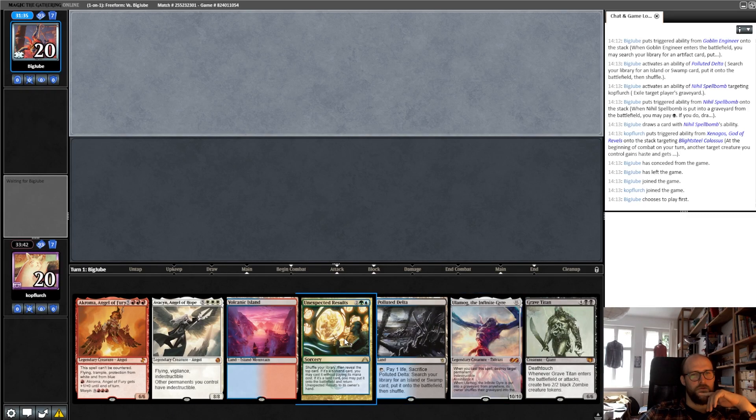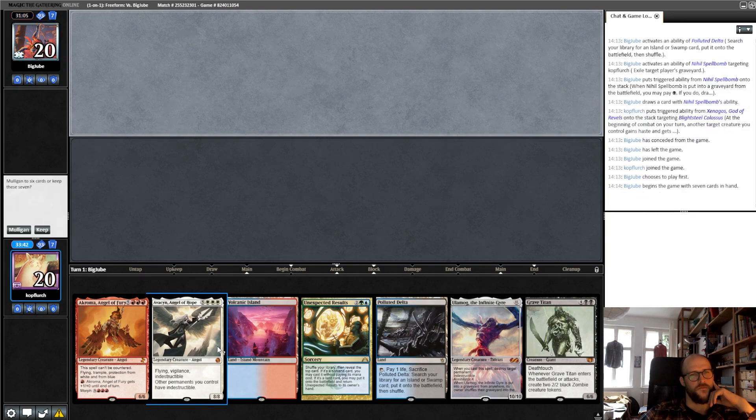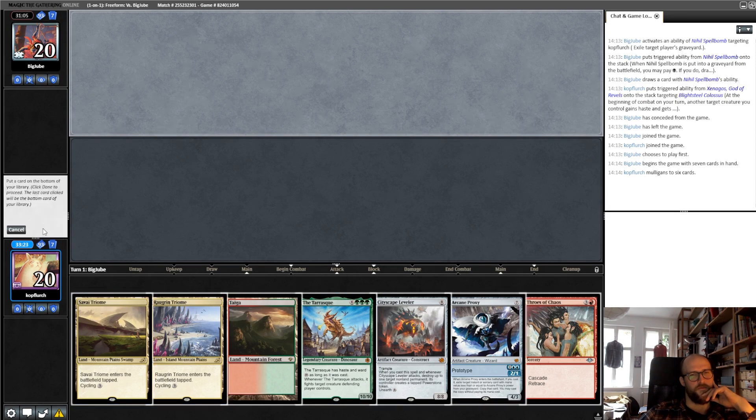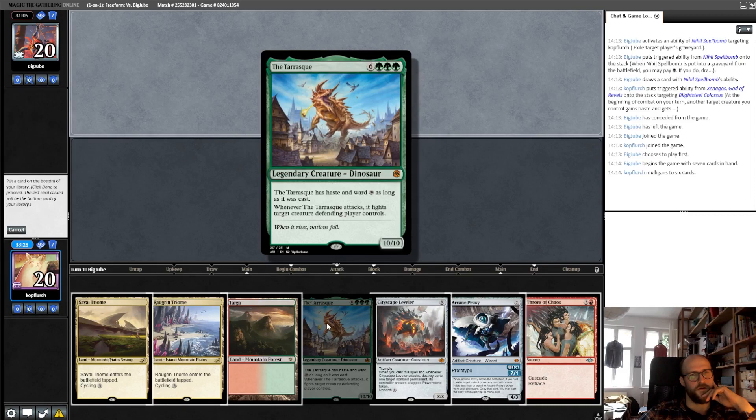We have Unexpectedly Absent, which can put something into play at random. We even cast it. But I think we mulligan here and search for Cascade Ball. We have the Morph as a fair option, but we are even on the draw so we need to be fast. We have the turn 4 Cascade. We even have the proxy for the flashback if we need to. So maybe we just put back a random fatty. This one, I think.